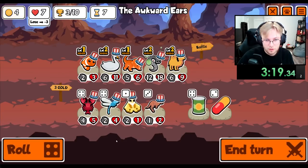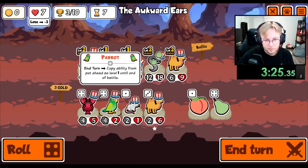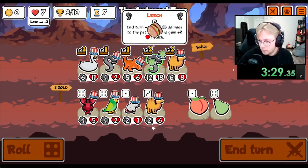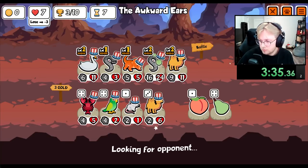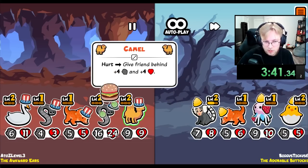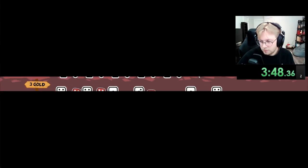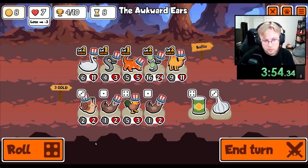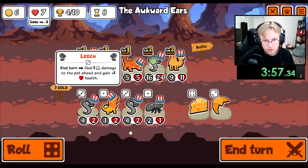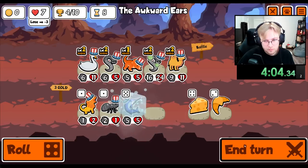Triceratops. Maybe another Leech. We got the same team. Camel's giving you some buffs. What do we want in the last spot, over the Swan? I don't know what I'm rolling for. I can level you up — maybe, why not?